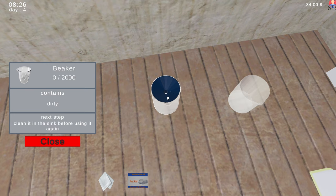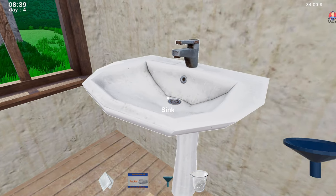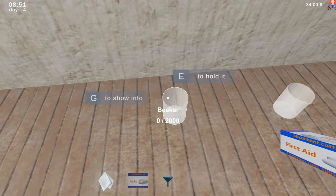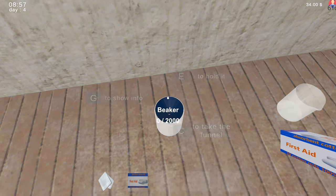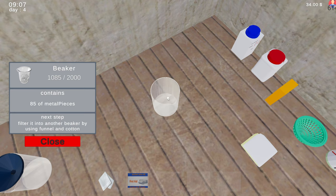Clean it in the sink first — it contains dirty, what the hell's dirty in it? Oh my god. Okay, first of all — can I wash this? No. I'm gonna put this on the ground — I'm gonna absolutely lose it. So I can't put cotton in it, I can put the funnel on it, but I can't put this on it at all. This makes no sense to me.